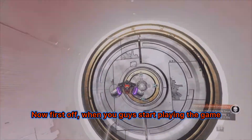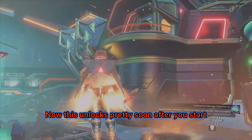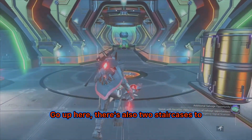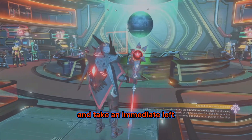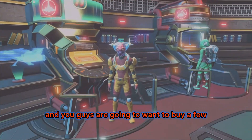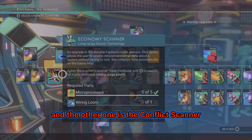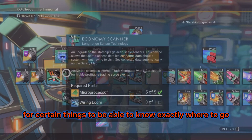When you guys start playing the game, you'll eventually unlock the anomaly. This unlocks pretty soon after you start, but once you get it unlocked, go inside and behind the Nexus Mission Terminal, you'll see a ledge high up. Go up here — there are also two staircases to the side — but go all the way to the back and take an immediate left. The first terminal is the Starship Terminal, and you're going to want to buy a few things. The Economy Scanner and the Conflict Scanner are very important to have to know exactly where to go.